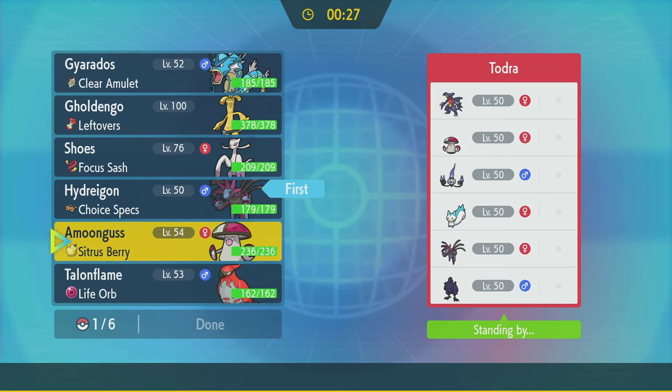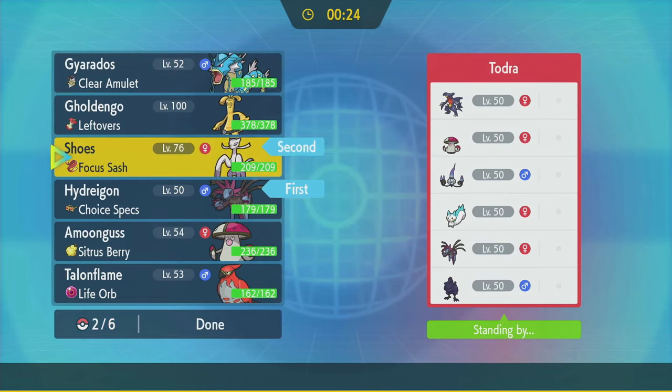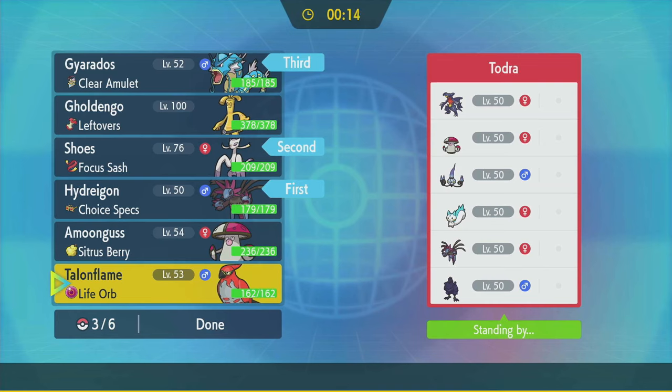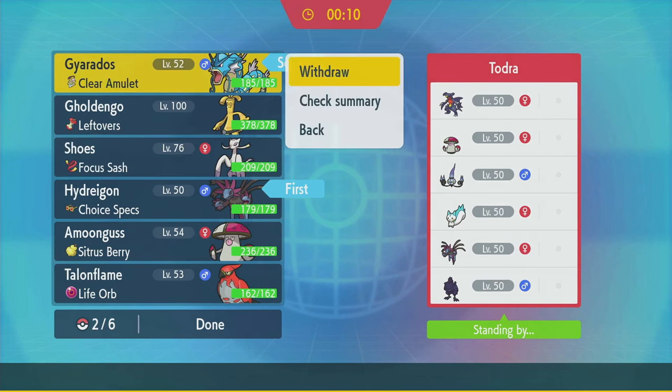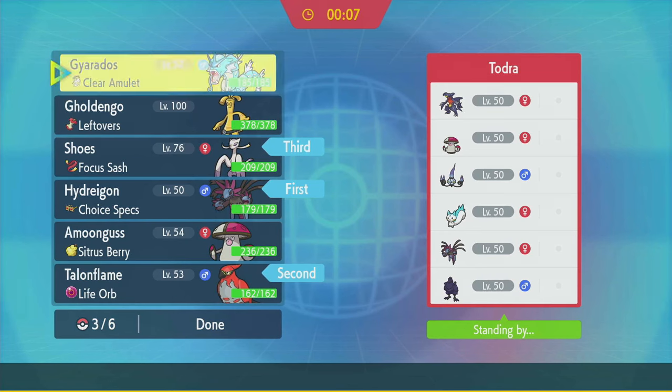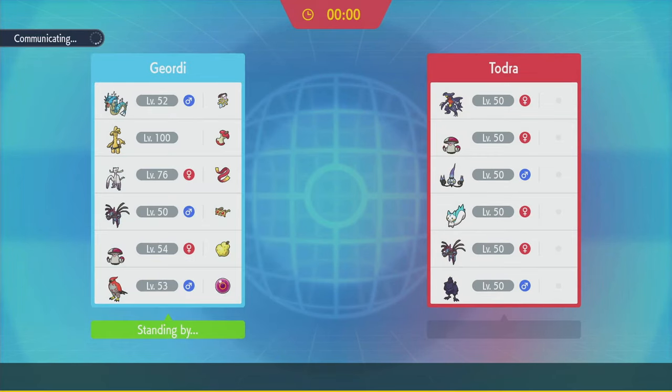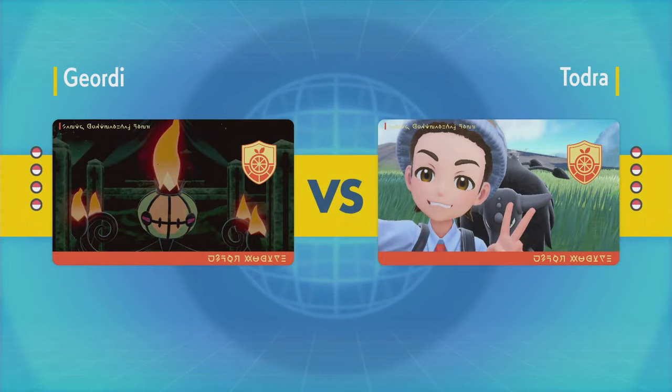They've got Terragross, Pachirisu. Amoonguss isn't the greatest. I think I like Mienshao and Hydreigon. I don't dislike Gyarados, I like Gyarados. Front Talonflame with Mienshao and Gyarados in the back. This is going to be difficult — really depends on what they lead, and the speed tiers are going to be huge. And because this is a best of one, I don't get to learn the speed tiers.